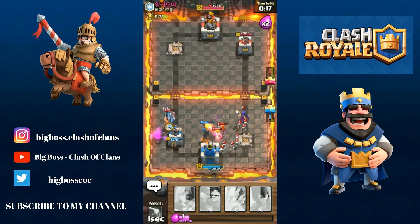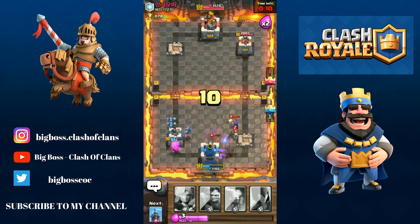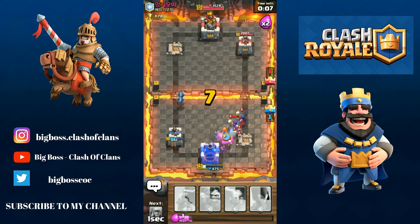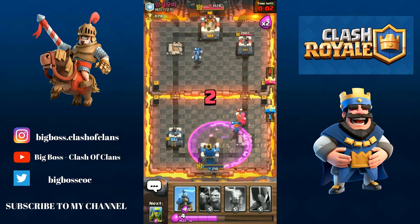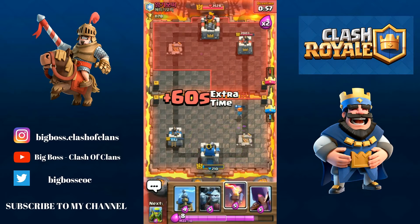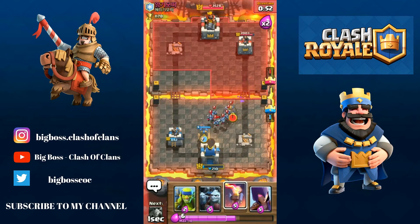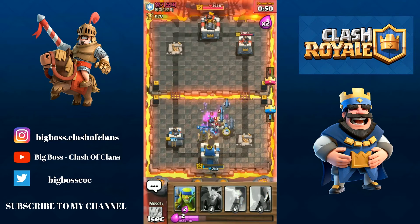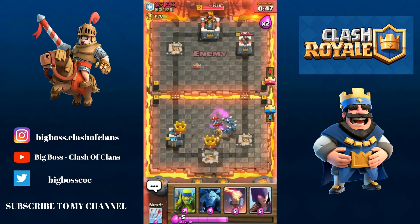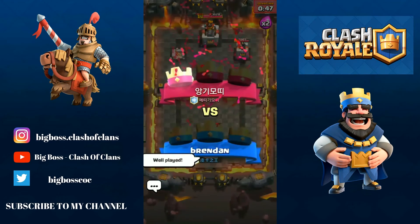I might lose this game guys, it looks like I'm losing right now. This guy is way too strong for me man. Arrows. I think he's gonna get a 3-crown on me — 2 Witches, oh my god. This challenge is not going really well guys, not going well at all. Overtime guys. I would definitely lose this challenge. Oh my god, 200 HP left. He's got 3 crowns on me. He played it really really well.